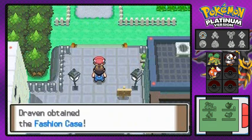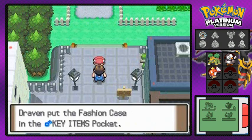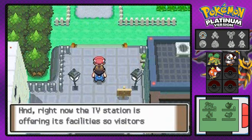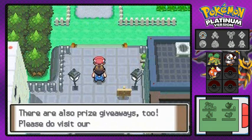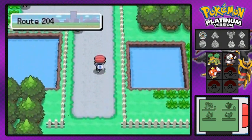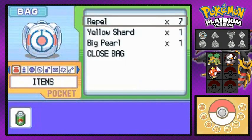This guy wants me to be on Jubilife TV and we get ourselves a Fashion Case, which can be used for Pokemon Contests. He's talking about prize giveaways at the TV station, but I'm not gonna be doing that - let's just go with the main game. Here we are at Route 204.